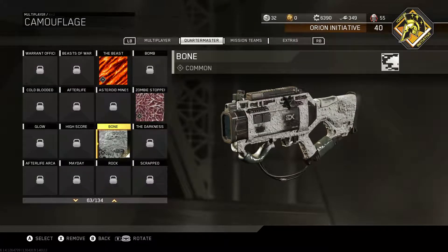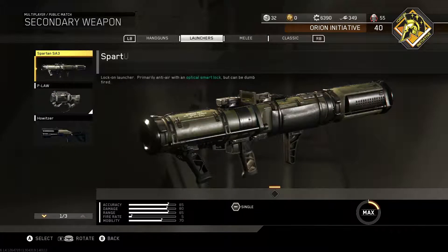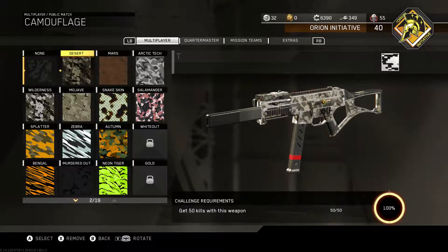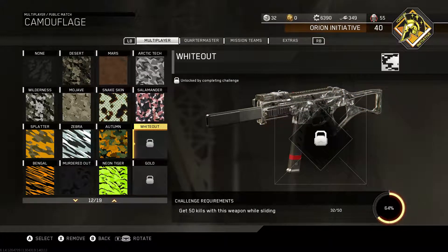Running the P-Law — I've actually already got the Spartan Gold. And the HVR Gemini I'm running because I'm very close on getting my slide kills. I need another 18 here.